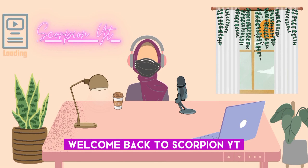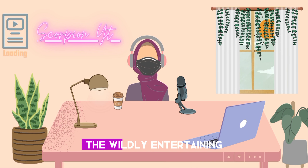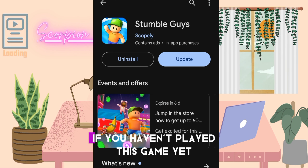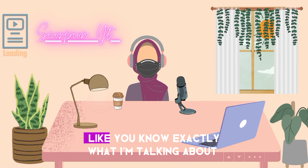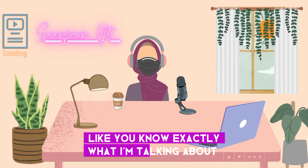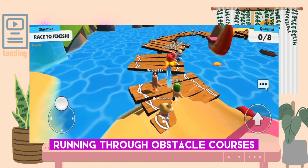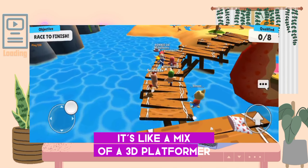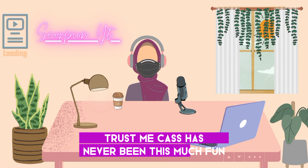Hey everyone, welcome back to Scorpionite. Today there's something super exciting to talk about — the wildly entertaining and slightly chaotic world of StumbleGuys. If you haven't played this game yet, you're in for a treat. And if you have, well, you know exactly what I'm talking about. Imagine little jellybean-like characters running through obstacle courses, pushing each other and stumbling over each other. It's like a mix of a 3D platformer and a hilarious game show. Trust me, chaos has never been this much fun.